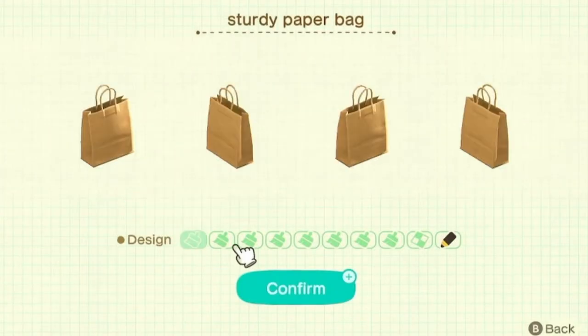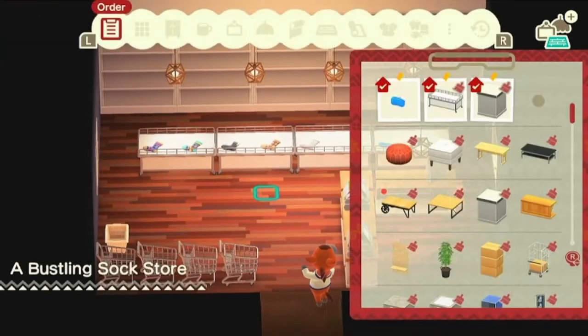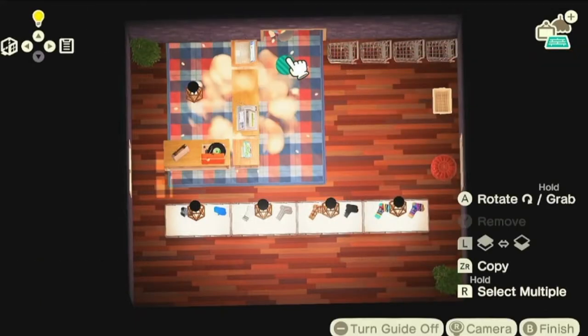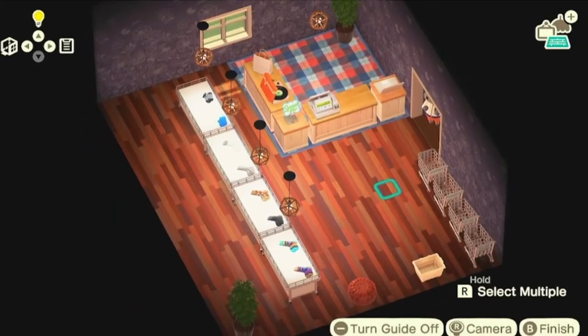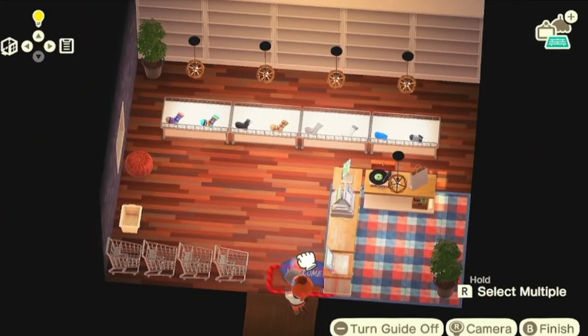Why is he so happy about a paper bag? I'll put the no-show socks there — boom, I have everything required. I think this back area should have a different room than the rest. It's so ugly, it needs to be back there. Perfect. Get a blue welcome mat — okay, homie wants this for some reason.